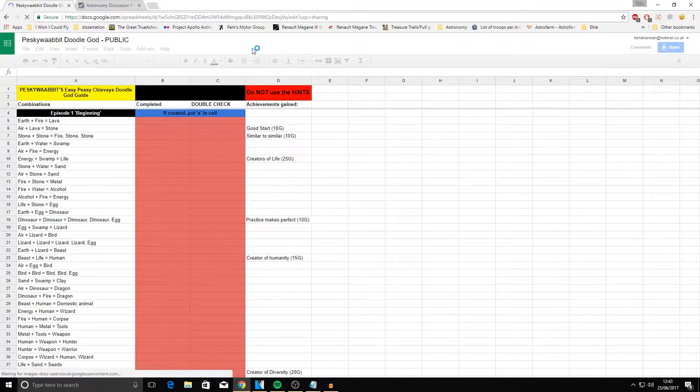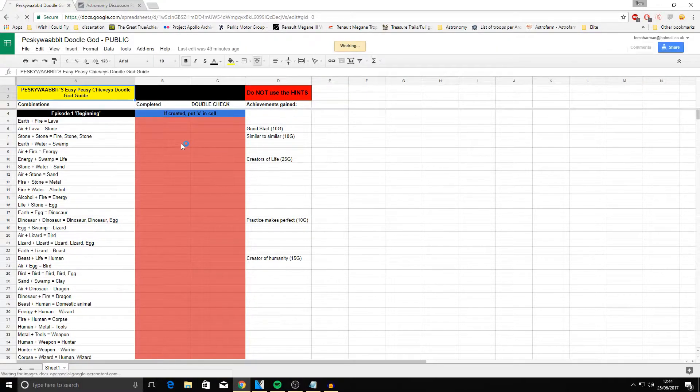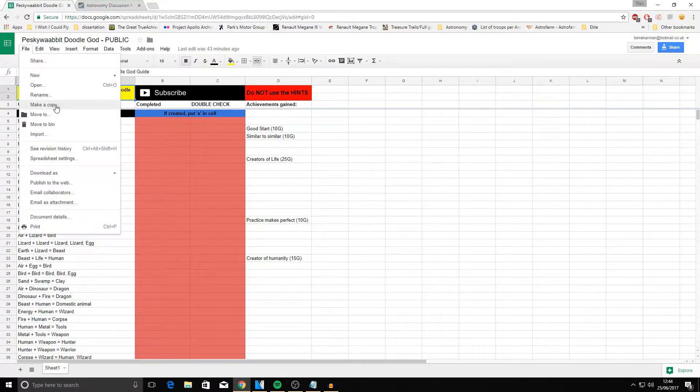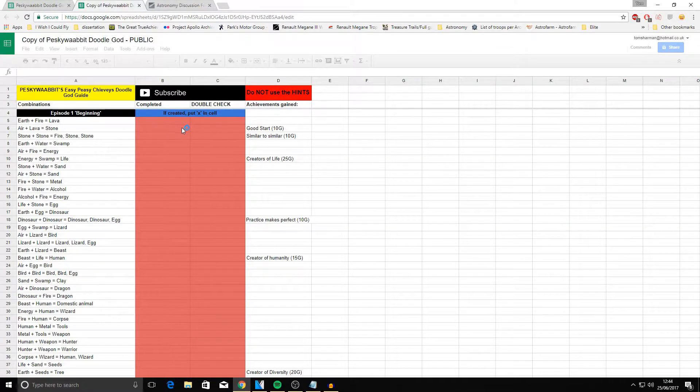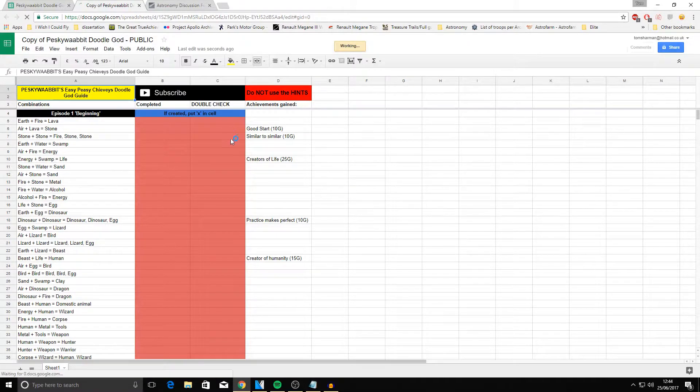So this is what you should see. It should say you can only comment, or comment only. So you go File, Make a Copy. From here you can now edit your own local space. Go through each individual component that you need to create, and once you've made it, just put an X in the cell there and it goes green — so you've done it.